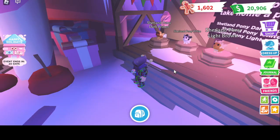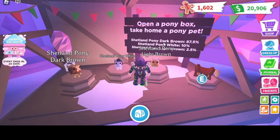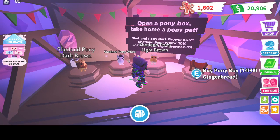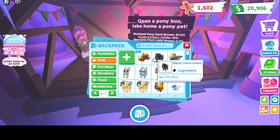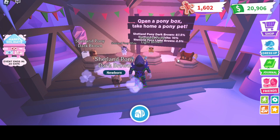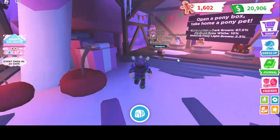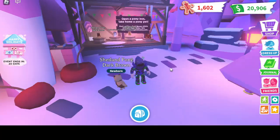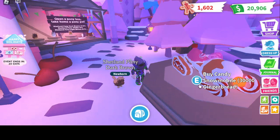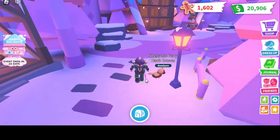Here's the second week item, which is the Pony Box. With 87.5% you get a shed lamp pony dark brown, 10% is white, and 2.5% is light brown — it costs 40,000 GBP. I already opened 10 of them and still got dark brown. There's white and light brown there, but this is dark brown. It's okay, it's actually fine. And here's the new vehicle for the second week, which is the candy snowmobile, which costs 30,000 GBP.